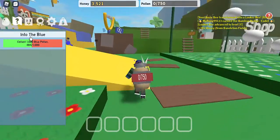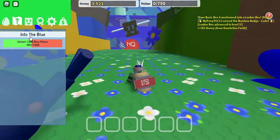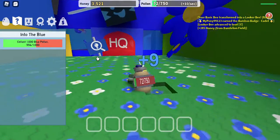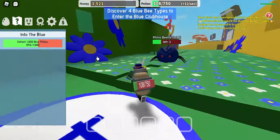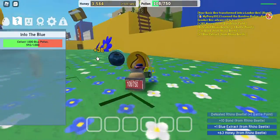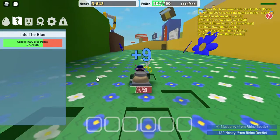I think there's a blue field over there, actually. Yeah, there's a blue field over here. If we go over here, there should be some stuff we can do, like this blue HQ, but we can't go in there yet. If we try, it says we need 4 blue types, and I only have 2 basic types, so I don't have enough. There we go. Now we just keep digging and chopping down.